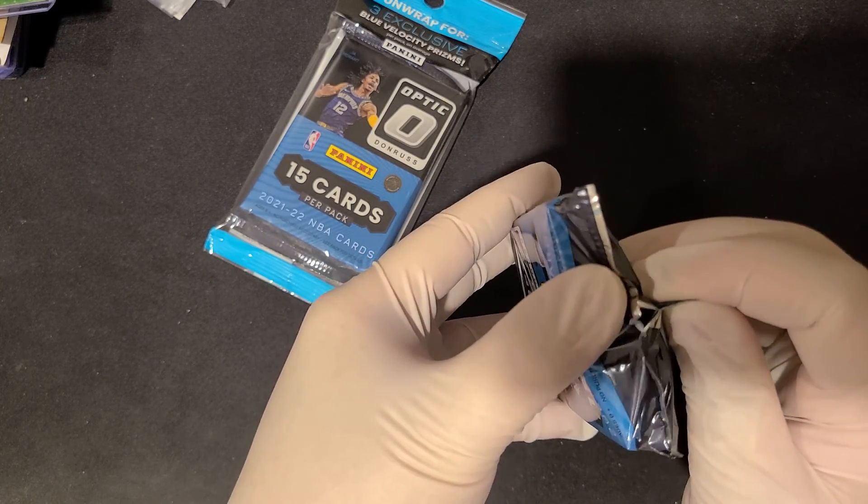So far this pack was $14.99 I think. Let me check the base rookies — we have three rookies plus a Trey Murphy rated rookie. Some other cards too. Anyways, on to the second pack — hopefully we can get something nice here.